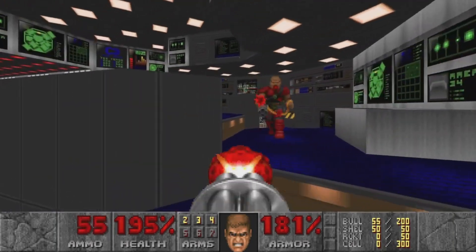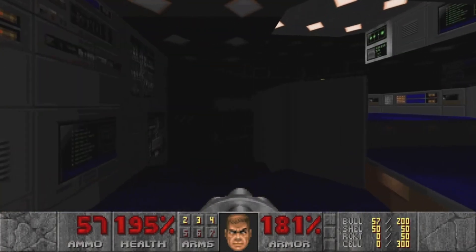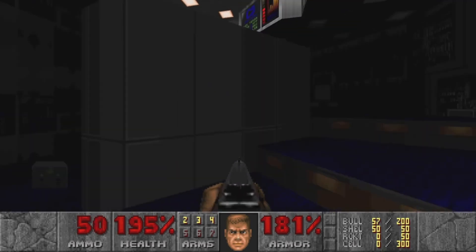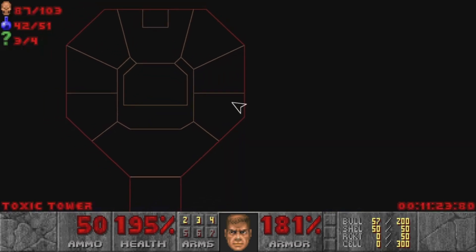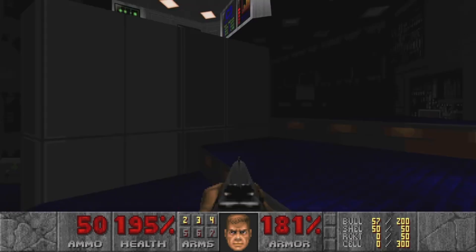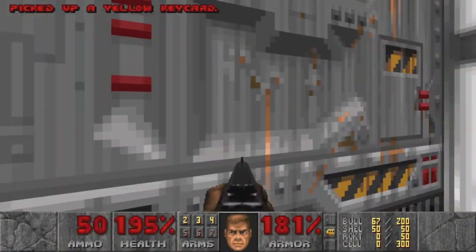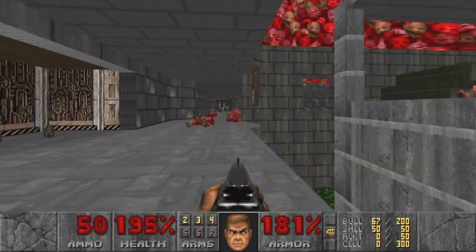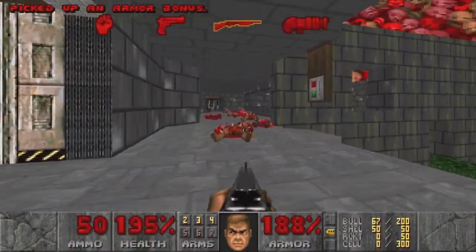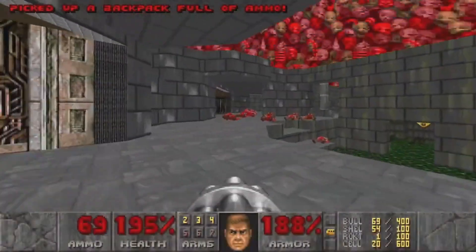What mysteries await? At least now we have the chaingun to deal with the hit scanners. At least you could be a little less subtle about it — lights go out. It doesn't look like there are monster closets here, so whatever it is is going to teleport in or be waiting outside. Monster closets opened. What did we unleash on ourselves? Here it is — even more hit scanners. Happy birthday.